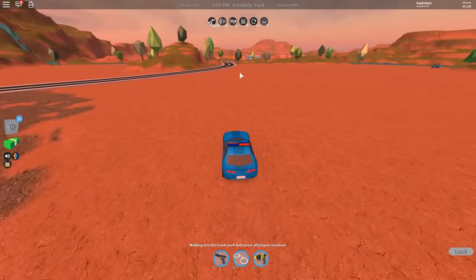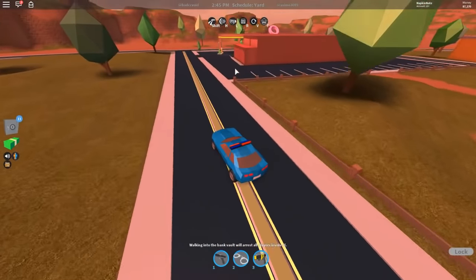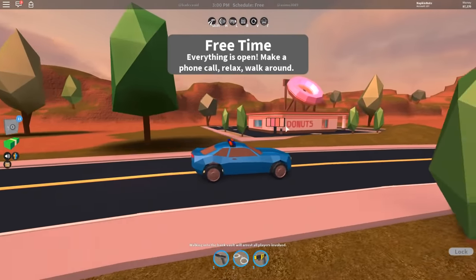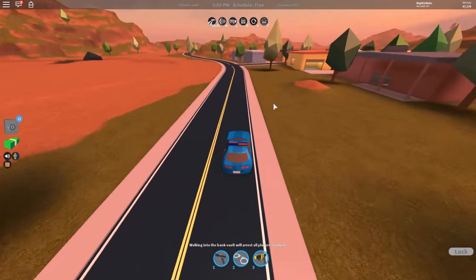Here is the new donut shop guys, right behind this gas station. Here it is — the donut shop, looks really neat. We're not gonna go inside it just yet because we're gonna get the dune buggy first.